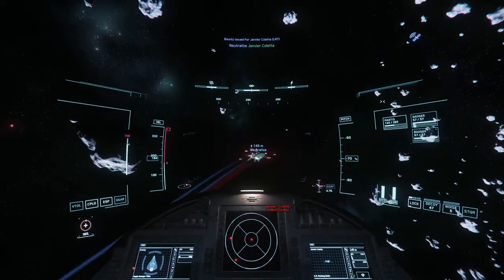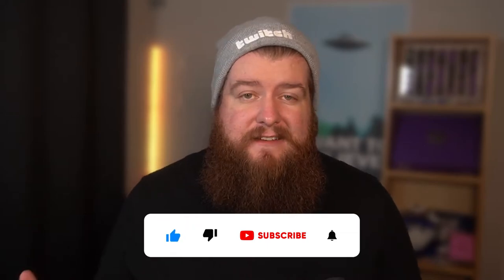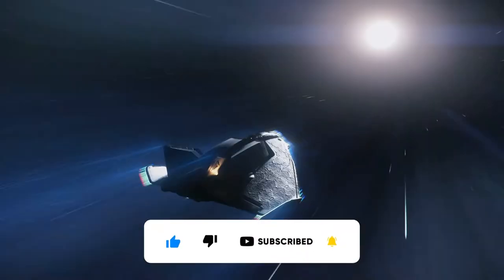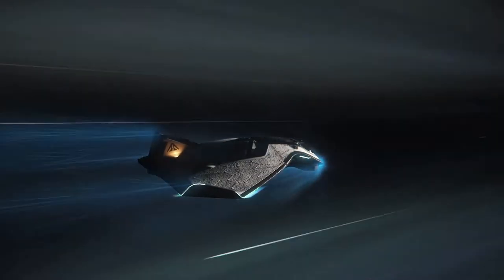The Avenger Titan comes with a size 4 and two size 3 weapon hardpoints, as well as two missile racks, allowing it to have some pretty decent firepower, as well as a cargo capacity of 8 SCU so you can get your foot in the door for delivery and cargo. What it gains with all of those things, it sacrifices any sort of specialty — it has a little bit of extra armor but doesn't really have maneuverability. But vehicles like this are perfect for new players to figure out what they want to do in Star Citizen.